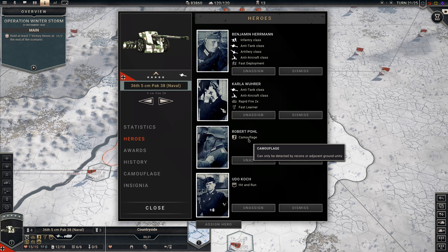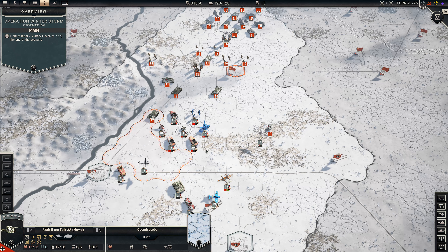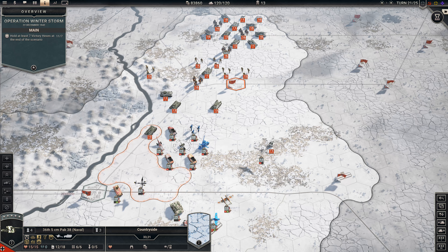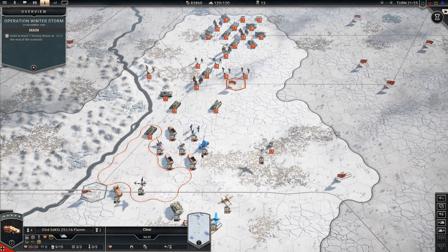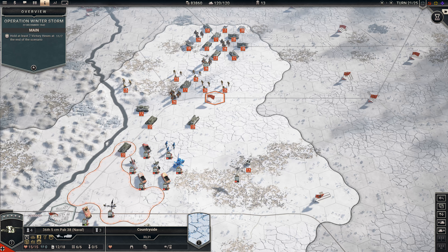The Camouflage Hero can only be detected by recons or adjacent ground units. As we have our Camouflage Anti-Tank with six rounds located centrally, surrounded by fragile units of our own, that rules out the adjacent unit part. That leaves only recons that the enemy will be able to find or detect or know of this thing's whereabouts.